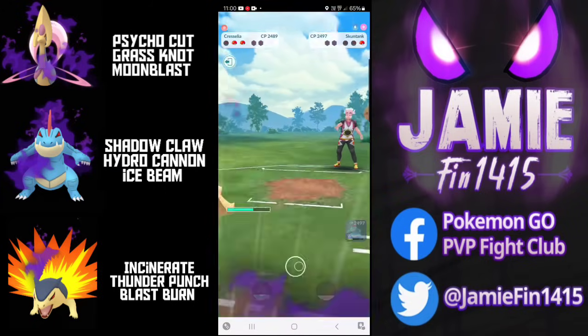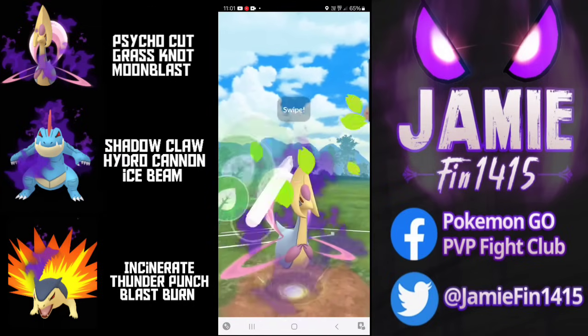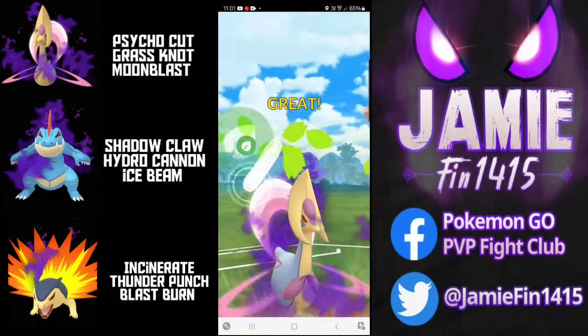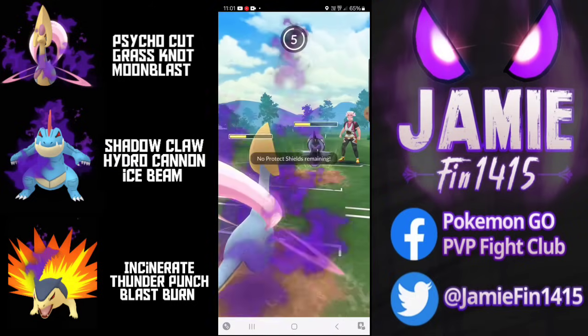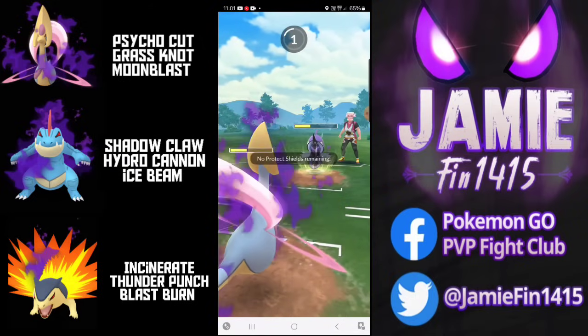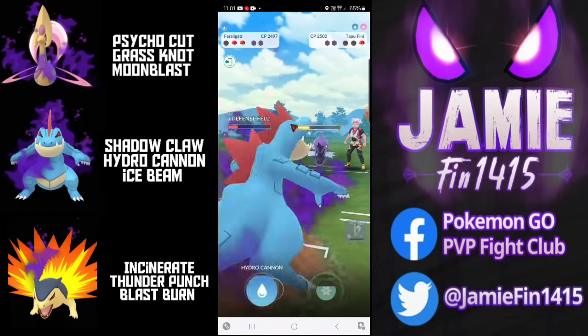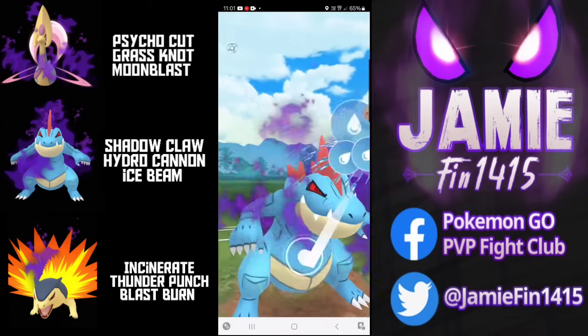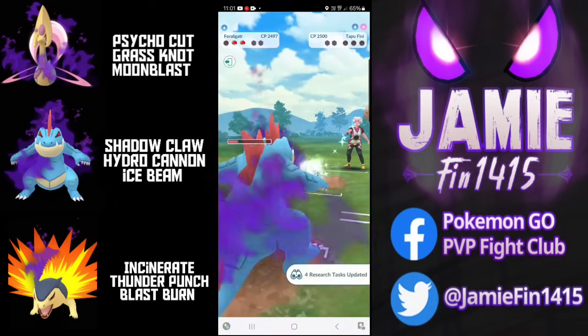The opponent throws exactly as soon as they get the Crunch - it's seven to the first, six to the second. Cresselia with a non-existent attack stat will lose CMP, so we overfarm, throwing on the fifth Poison Jab just before the next Crunch. Moon Blast secures the knockout. Back out comes Tapu Fini and it's time to land that legacy Grass Knot. Grass Knot lands for big damage. The opponent throws Nature's Madness, we send out Gator, reach the Hydro Cannon, and we're off to a 1-0 start.